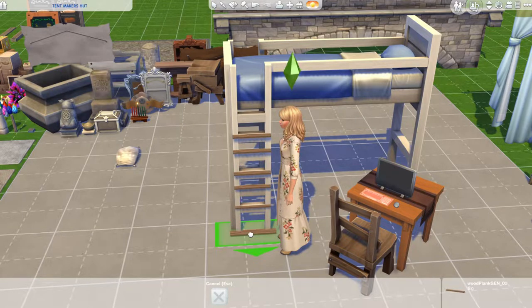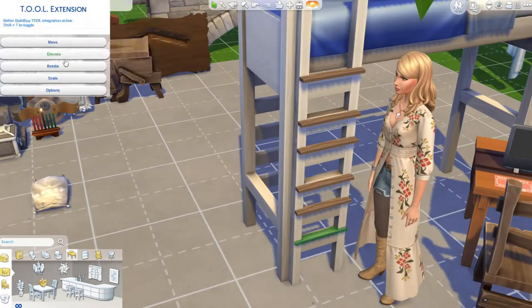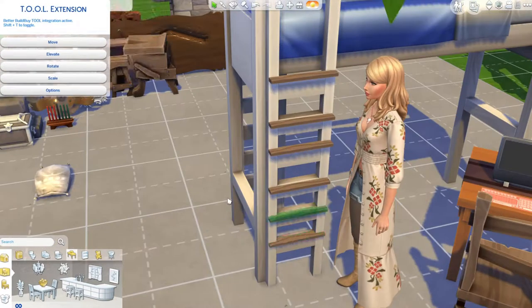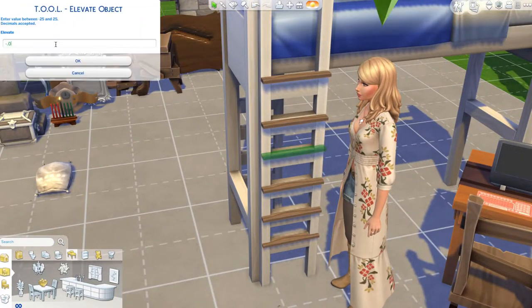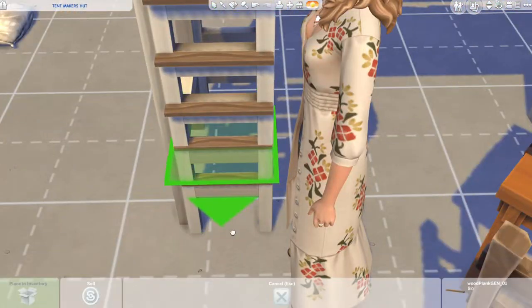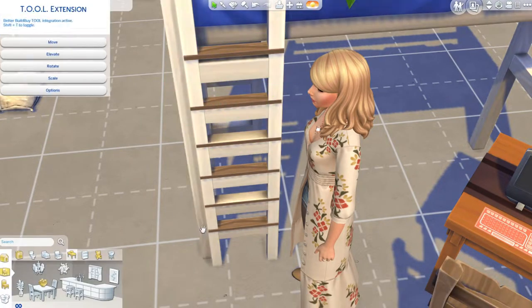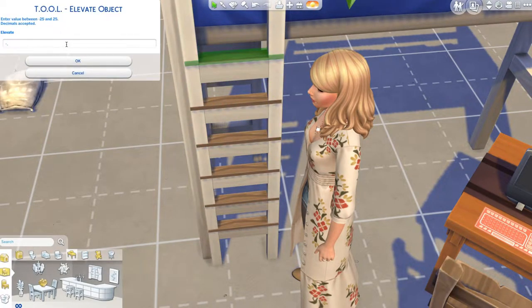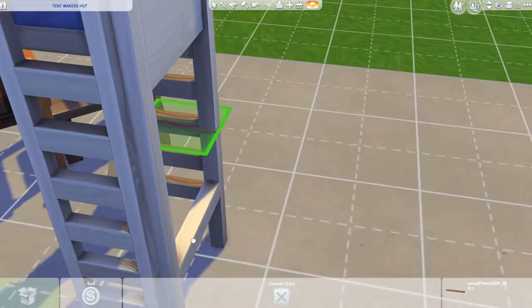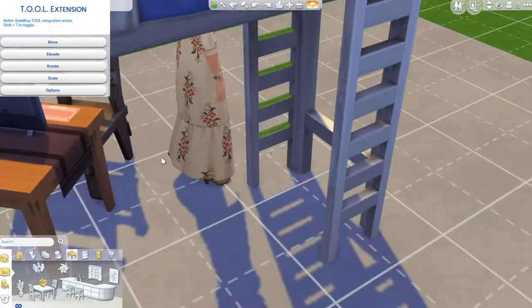I haven't really played around with bunk beds since they came out because the style of them don't really go with a fantasy build. I think the metal one goes with sci-fi and the wooden one you can get away with in certain fantasy builds, but I really wanted to transform it into something I can reuse over and over, even if you tweak it or delete some things.